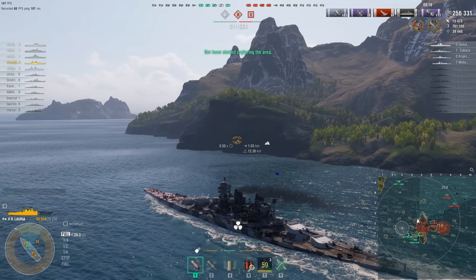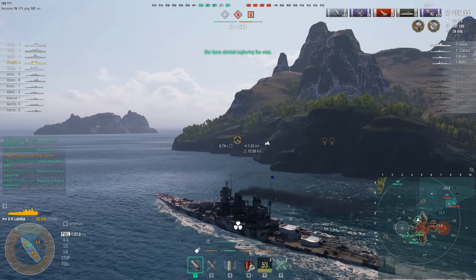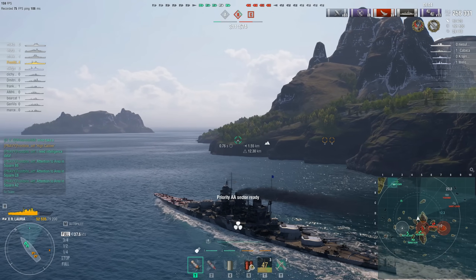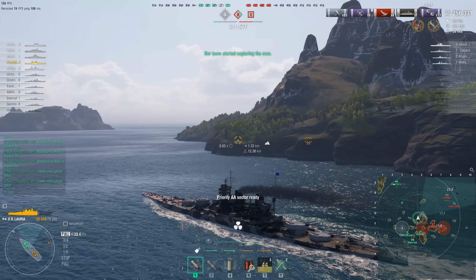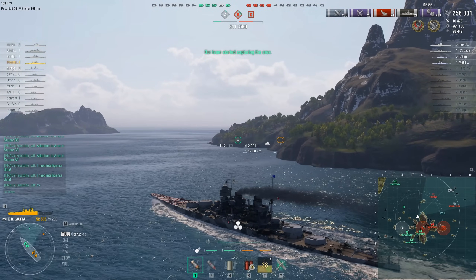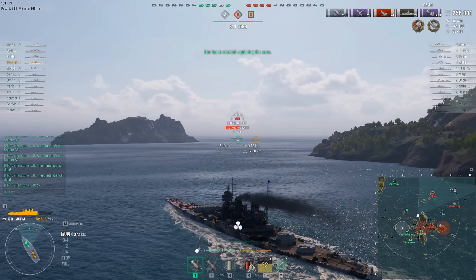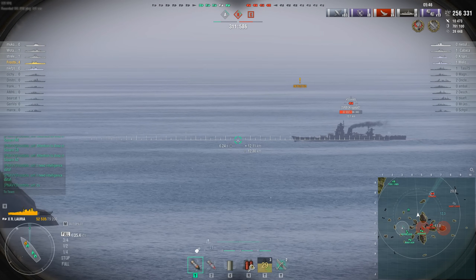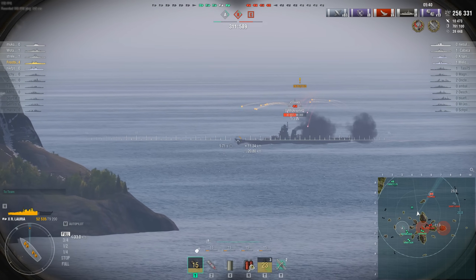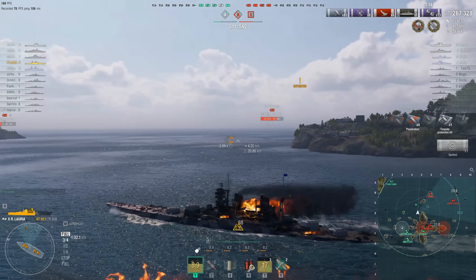Frostbite charges through the cap circle at full speed — he couldn't contest it as he didn't want to be deleted by the Kremlin or crossfired by the Montana. The Vermont sails in behind him to do that job. Though the team has completely ignored the cap circle at Alpha all game, the Republic is now flipping it. They're still about 300 points behind but now one kill ahead. Frostbite has found some crunchy-on-the-outside cruisers to play with — and killing cruisers is exactly what this ship is for. The Yoshino gets a bitch-slapping.